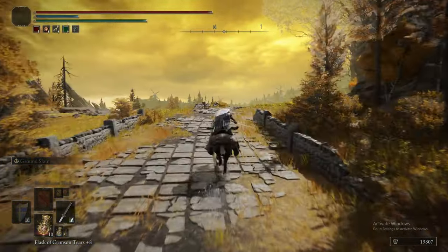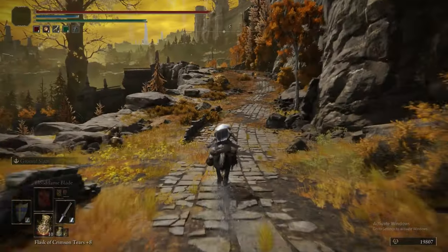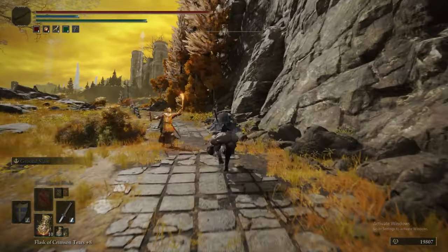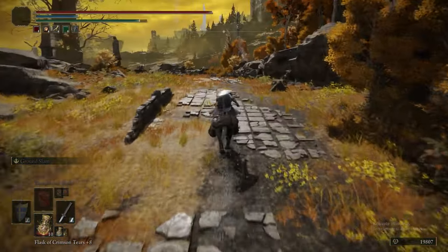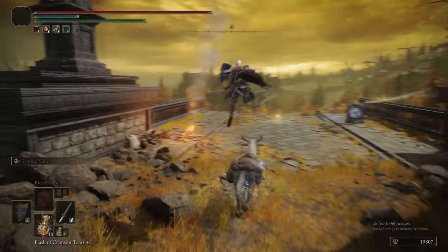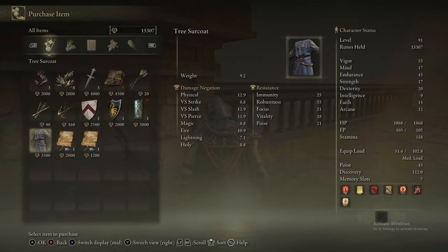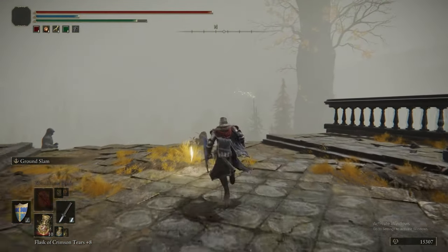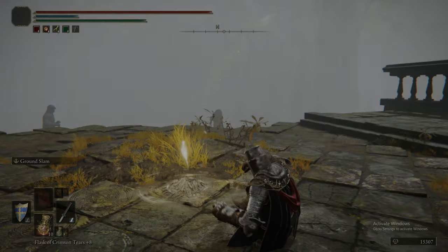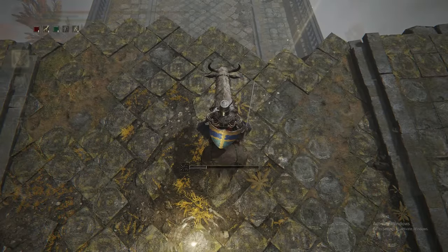Goldmask is tied to an ending, though it's tied to a group of endings that give you the same trophy, so you don't need to worry too much about specifically getting Goldmask's ending. There's a Merchant here who sells some Stonesword Keys, a cookbook, and I think technically the piece of armor that goes with the great helm we're wearing. I think that's the drippiest piece of armor in the game, so it pains me that you passed it up — but it's not optimal, so I know why you didn't.